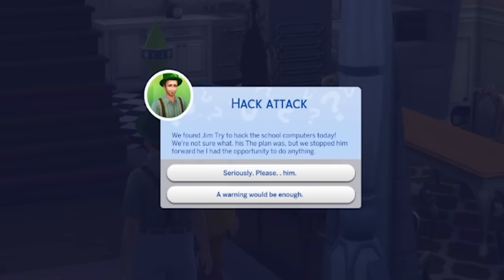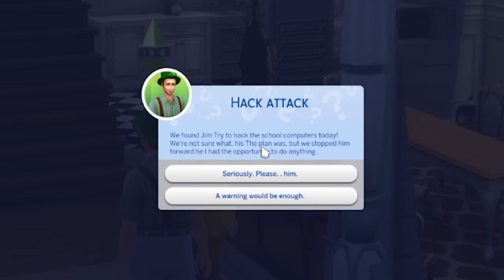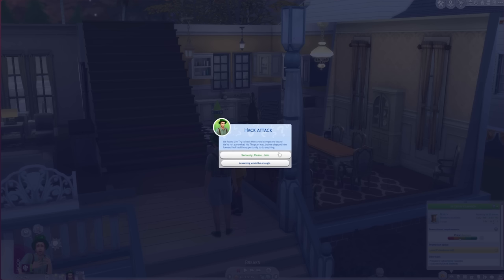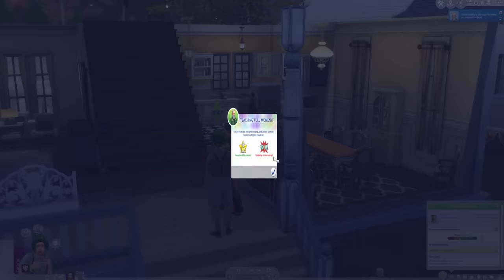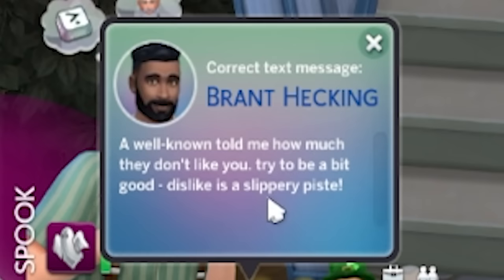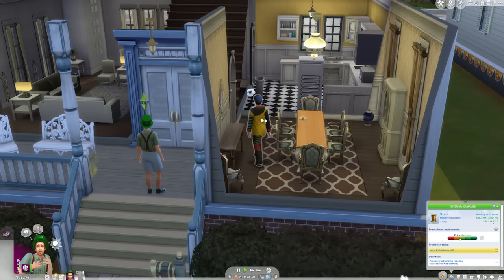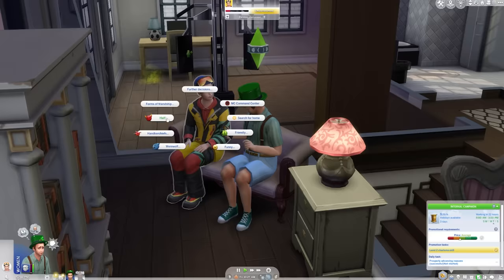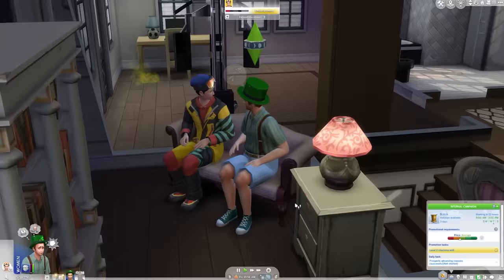'Hack attack - we found Jim tried to hack the school computers today. We're not sure what his plan was but we stopped him.' I had the opportunity to do anything - 'please him, yes please Jim Pickens.' Kevin Pickens recommended gym school on how to deal with the situation. I just told them to 'please him' which is a bit worrying. 'Try to be a bit good - dislike is a slippery pisti' - wise words. Who is this person and why are they in my house? Sniff and introduce that man.